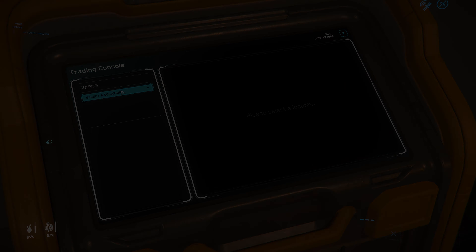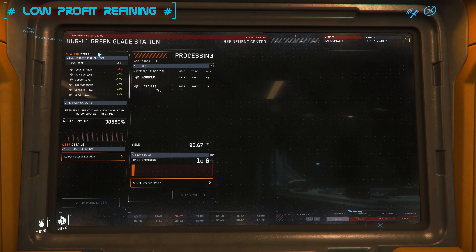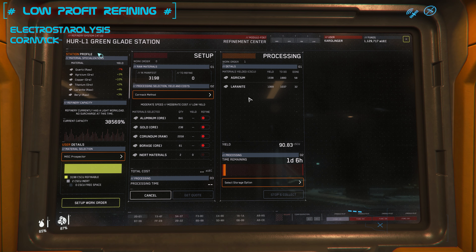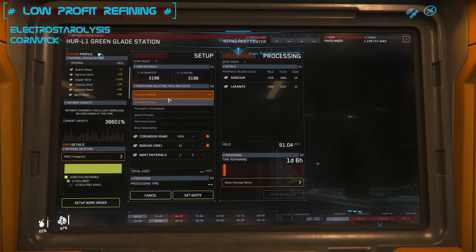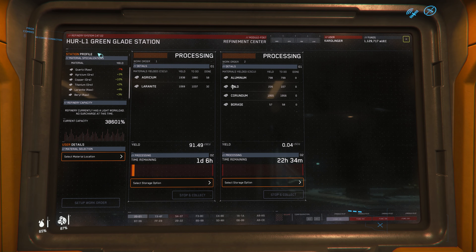Since we chose an expensive process here we can even pay on top. 5,100 UEC for an almost full Prospector is in any case too little to refine with. However we then ran the whole thing again as a second refinery process — and by the way there are no restrictions I'm aware of, we ran up to five processes simultaneously on one station. With the low profit refining method we would have made some small profit. On the left column you can find the bonuses or deductions on the respective materials as well as the utilization of the refinery station.